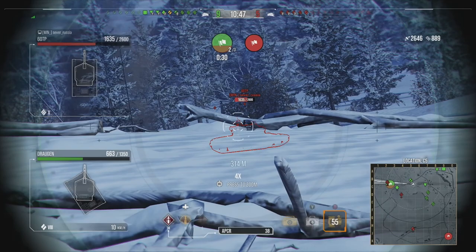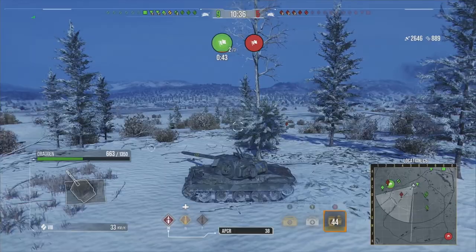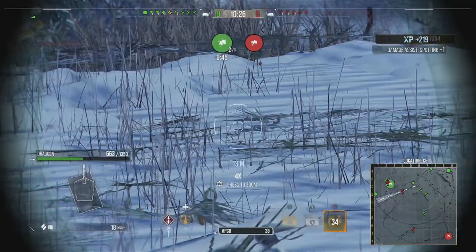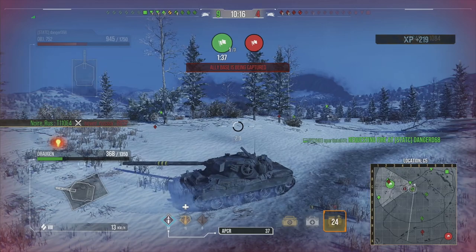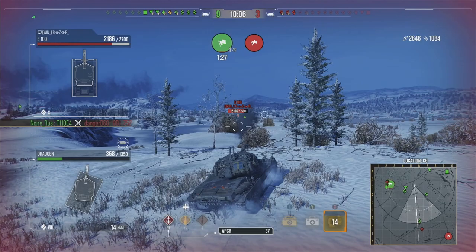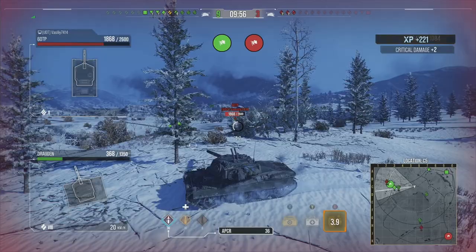From this position we don't have many options. If we move up we're basically a one-shot for the 60TPs, and with low hit points any other tank could take us out too. We're getting a little assistance — 1084 assistance total. We try to put a round into the Object 752 lower plate but it doesn't quite go as planned. We get hit by the Object 140, which is annoying. Now we need to track the E100 to get some assistance damage.